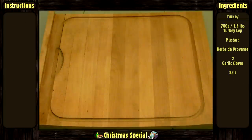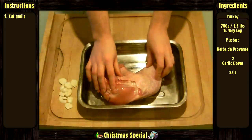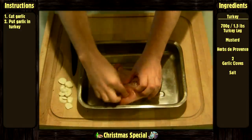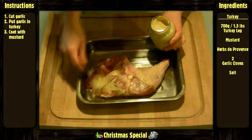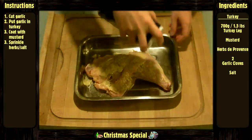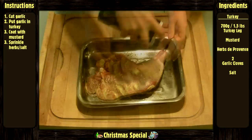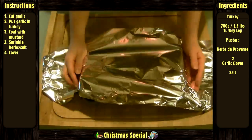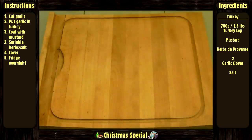Now let's do it. For the turkey: cut the garlic into slices. Put your turkey in an oven dish. Cut little holes in your turkey to put your garlic in it. Coat with mustard. Then sprinkle the salt and herbs on it. Cover with aluminum foil and put everything in the fridge overnight. Remove it from the fridge at least one hour before cooking.